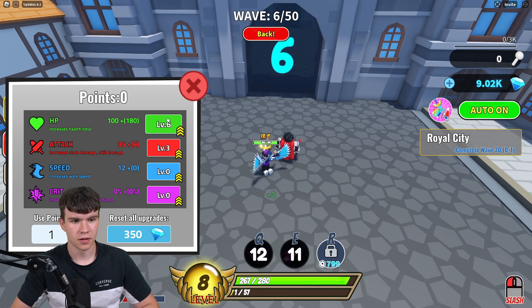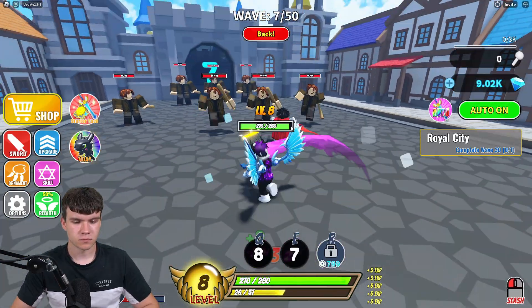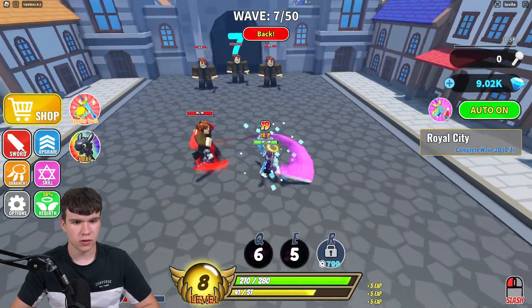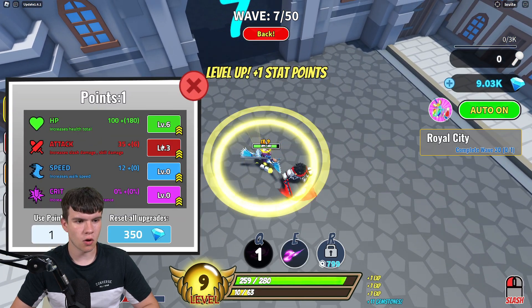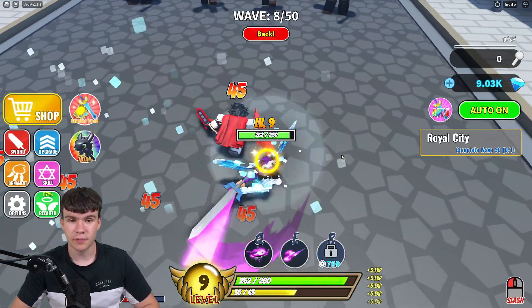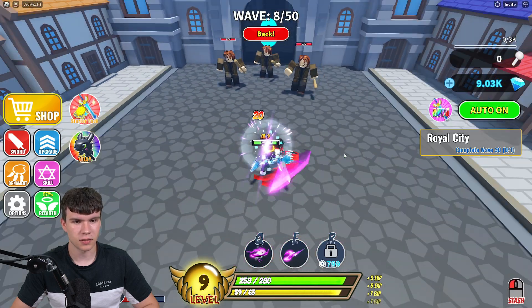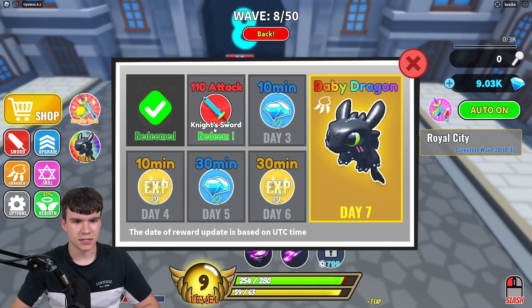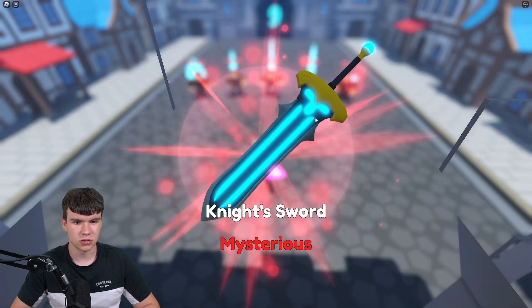Another stat point — we have two at the moment. To be fair, I feel like we might be fine on HP. We are pretty good in that category. So maybe now we want to focus on damage — I don't know if we're still one-shotting or not. We'll have to wait and see. We are getting through these quite well and quickly. Let's quickly redeem this — I think this is 110 attack. Yeah, knight's sword!